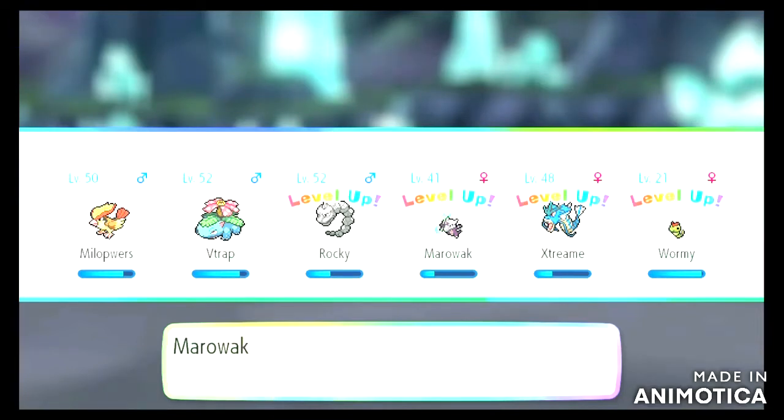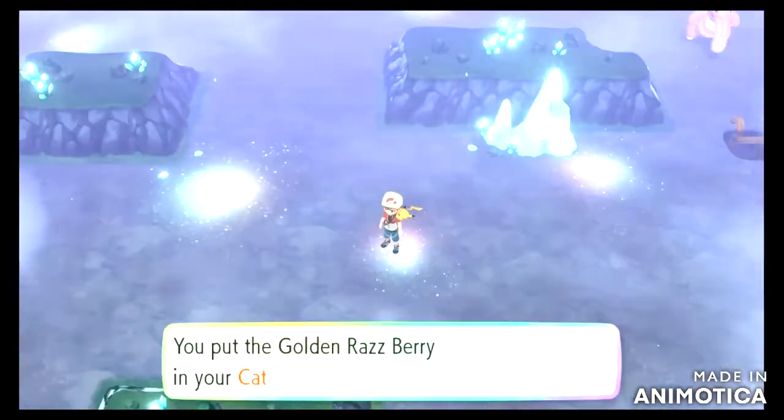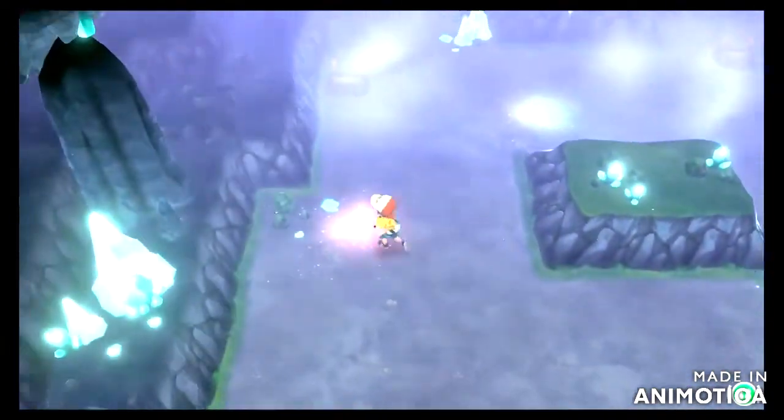Wormy is really at level 41 — for a Marowak. Press B to halt the evolution if you don't want it. I never understood that until now.